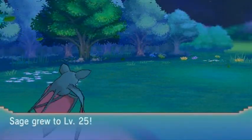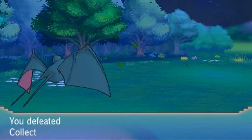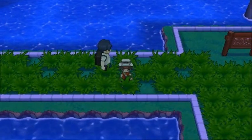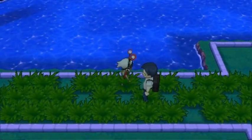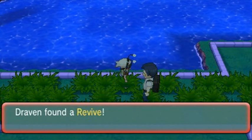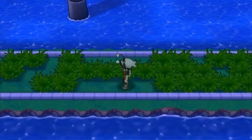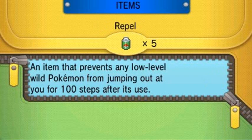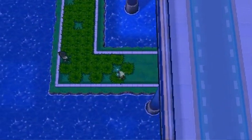I think we might evolve Toxic Batman in this episode. Hydra Number Two is also close to evolving and Raiden is growing levels quickly. There's a hidden item somewhere here - found ourselves a Revive, which is always nice. I really don't want to sneak up on any Pokémon right now, so let's use another Repel and get the heck out of here.